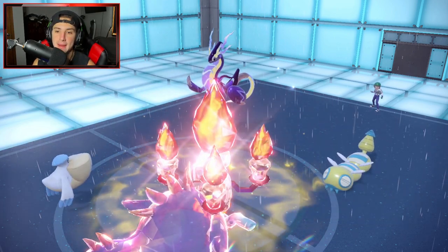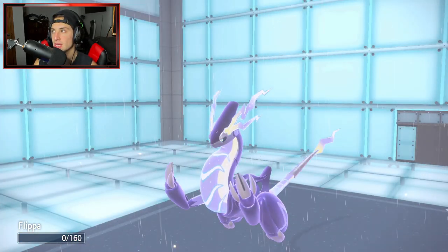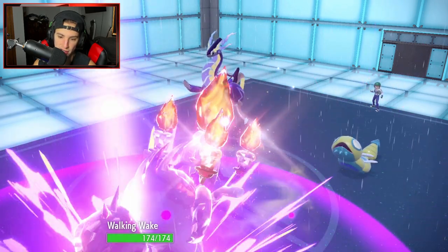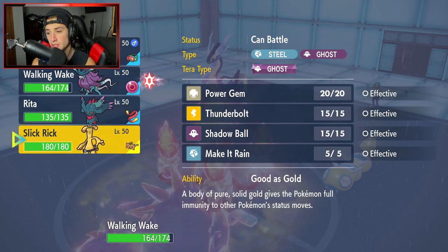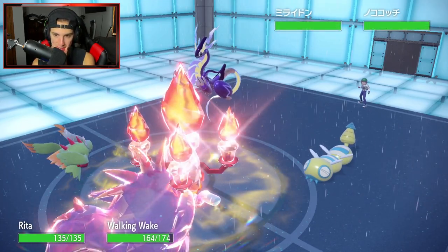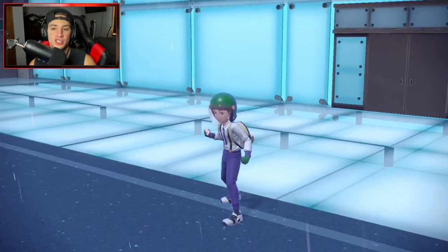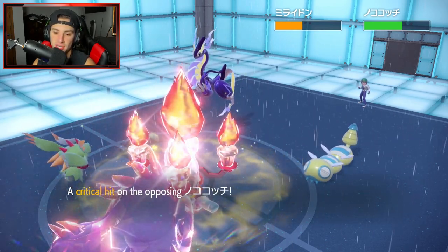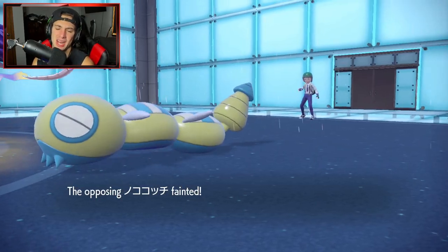Walking Wake outsped but missed. We're bringing in Fluttermane now. Missing the Draco Meteor hurts, but from here I can just go for a Hydro Steam and deal some damage onto the Dunsparce. Hydro Steam comes out — it's a sick move — and it takes out Dunsparce, no problem. Walking Wake getting some work done. Miraidon goes for Electro Drift, and because I changed to Fire type, it still deals damage but I survive. We're still thriving in this battle.